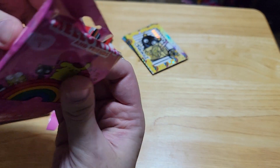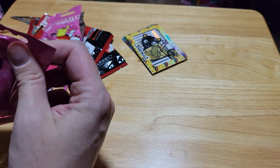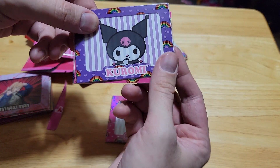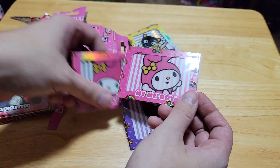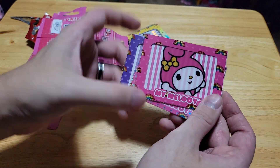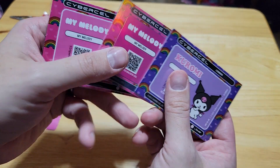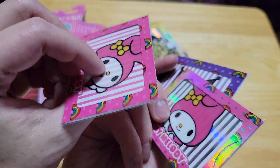Last one. Can we get the cat herself? My Melody. Ooh. We got a theme on this pack. Chromie. Wait a second — I thought that was doubles in the same pack, I was about to be angry. That's cool. We got a super rare. I couldn't even tell, I'll be honest with you. I guess super rares are shiny.